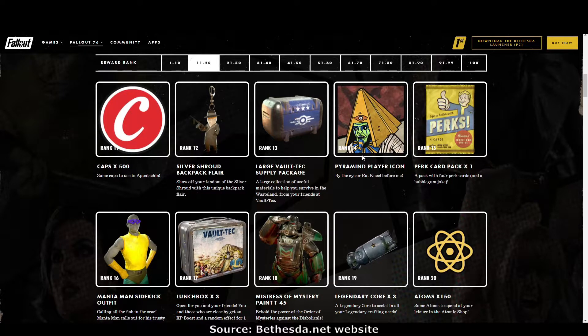Rank 15: perk card pack. Rank 16: the Mantaman sidekick outfit — I love getting costumes, especially free ones, because free is the best price. Rank 17: lunch boxes. Rank 18: the Mistress of Mystery paint for T45 — that is a good looking paint, I think we'll see lots of people using it. Rank 19: legendary cores. Rank 20: more atoms.